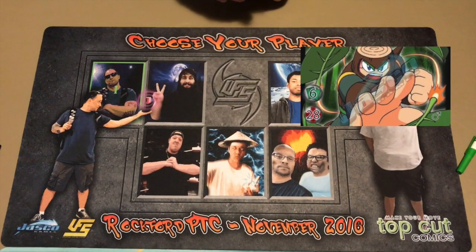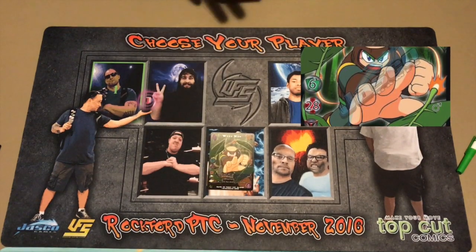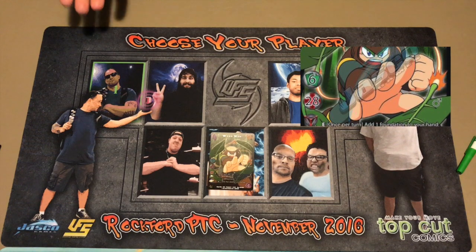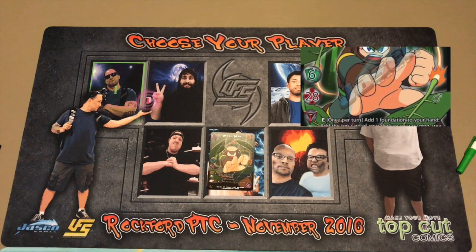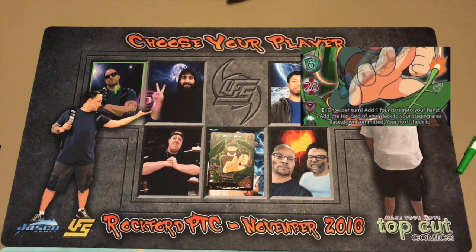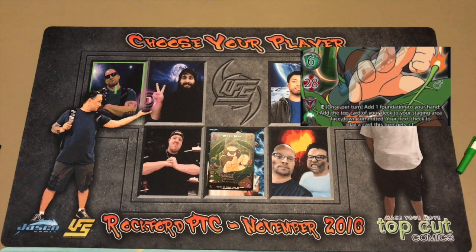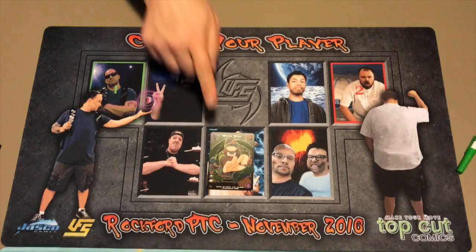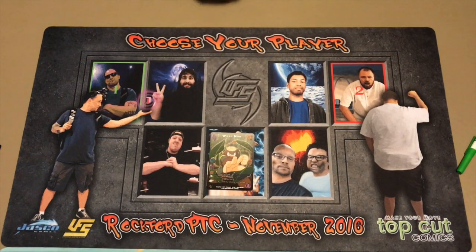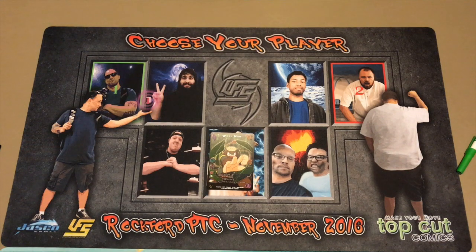Everyone builds decks a little differently. Personally, I start out with the character — either a symbol or an effect that I like. I'm a huge fan of the Good symbol. It's been getting a bad rap for a couple years now, but it's starting to pick back up and get some really good cards like Woodman himself. I'm primarily a six hand size player, and he cheats his hand size a bit, so as my local players say, I do like free things.